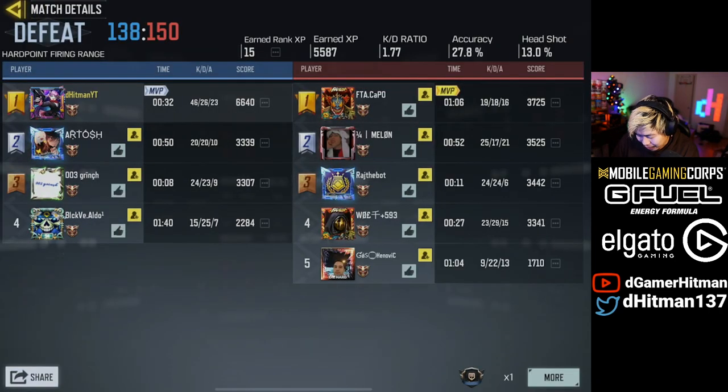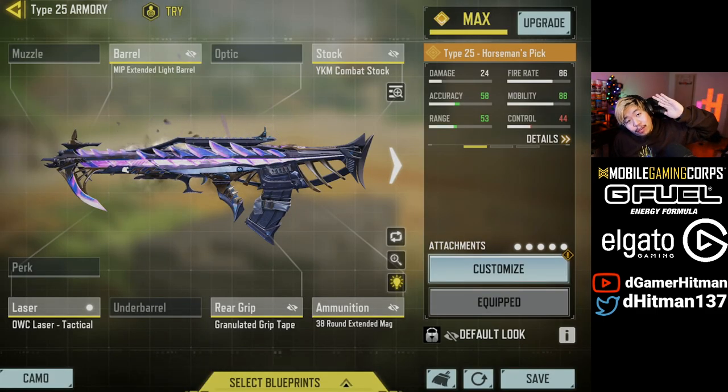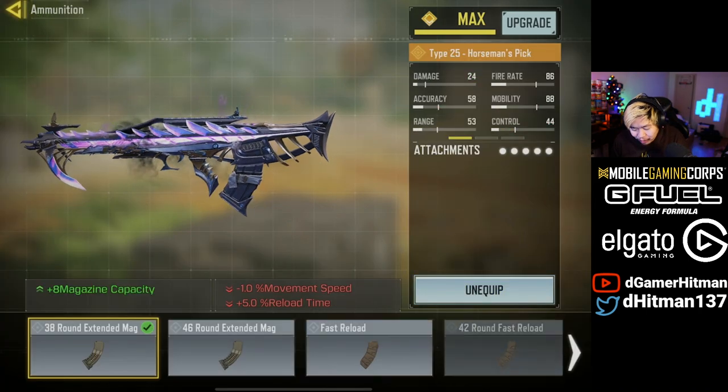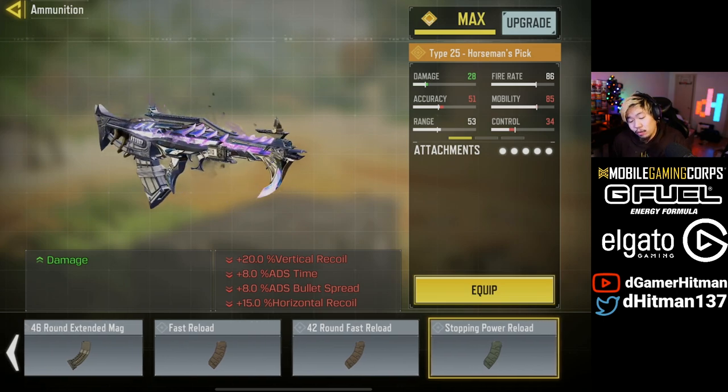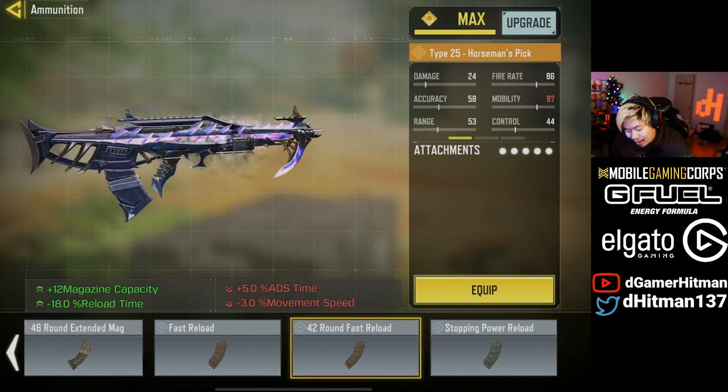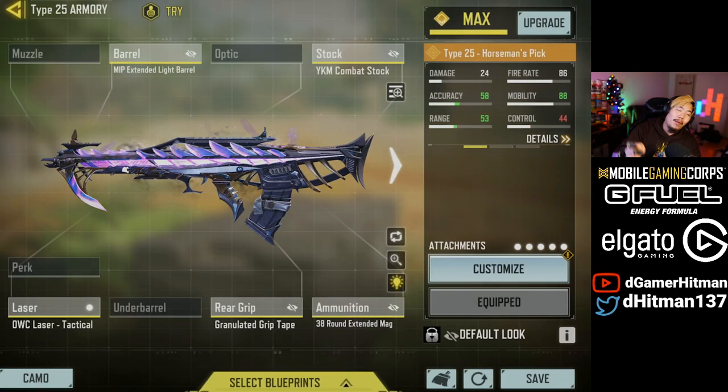We were down a player — no wonder. All right, so that's gonna be it. If you guys want to use the build, this is the build we use. You can actually switch out the Extended Mag for the Stopping Power — that's honestly up to you. Stopping Power is gonna be more consistent close range, but I like having the 36-round mag for a bit more range. You can't go wrong with both. Anyway, hopefully you guys enjoyed the video — if you did, like, share, subscribe. See you guys next time, bye.